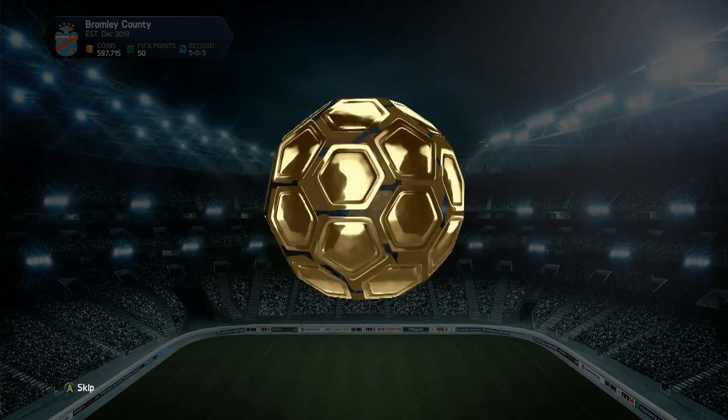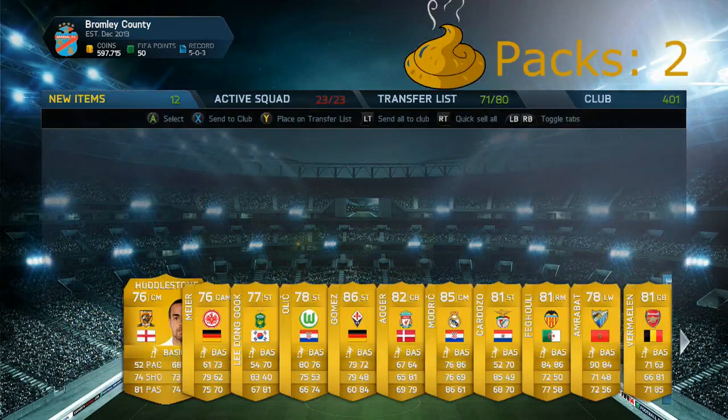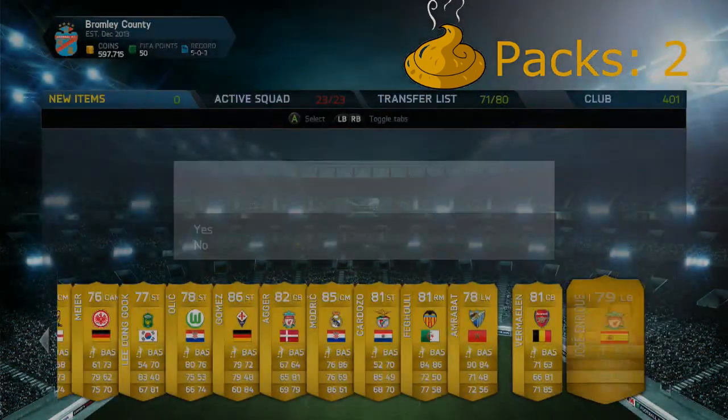Come on, pack number two. I'm actually pretty nervous — I really want a team of the season. Nope. Gomez. It is a Serie A player. We actually get Gomez along with Modric — 85 rated, so instantly better than the last pack, but still.